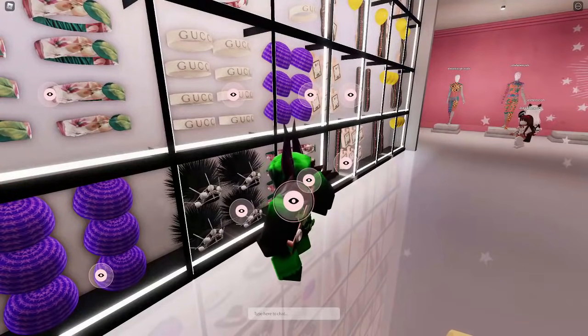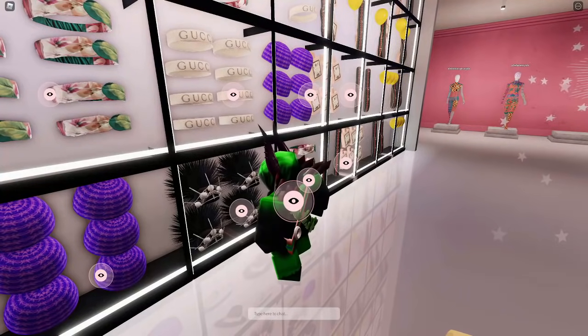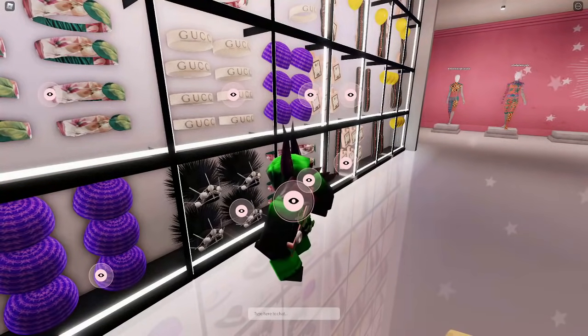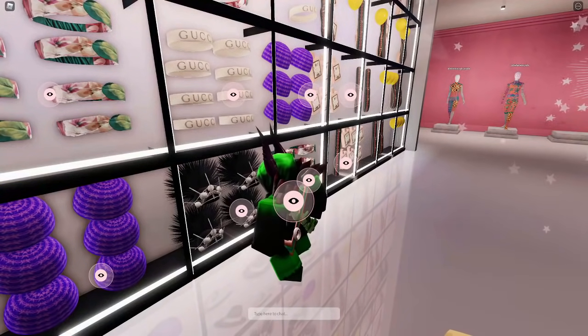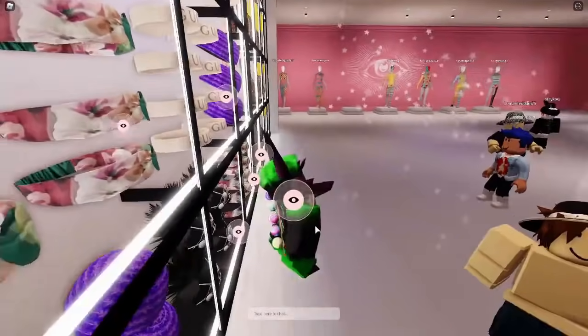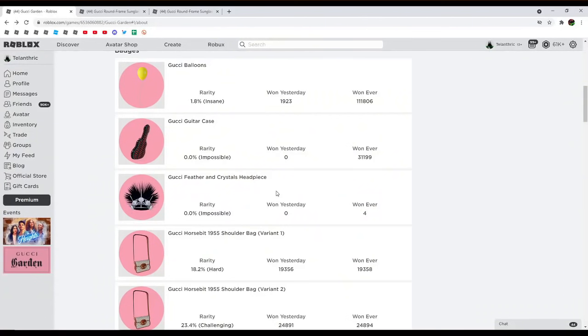This is the only item in the main part of the Gucci event that hasn't come out yet, so it's going to be out tomorrow — it's named Gucci Feather and Crystals Headpiece. If you're watching this video later, by tomorrow I'm talking about May 30th, and you're going to be able to get it. This item is coming out on May 30th at 2 p.m. EST, and then a second time at 2 a.m. EST, staying out for around an hour.